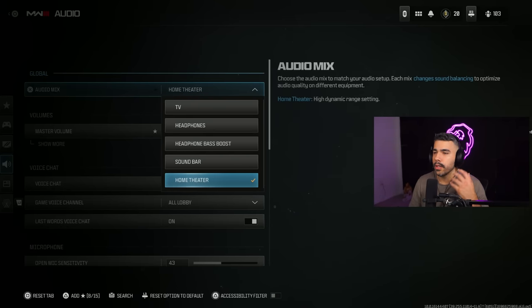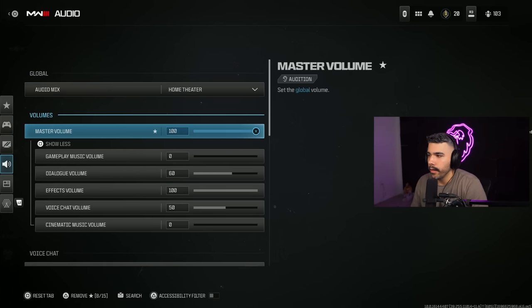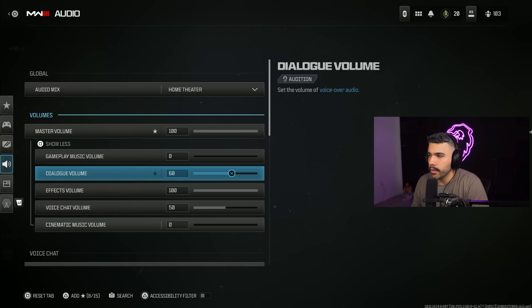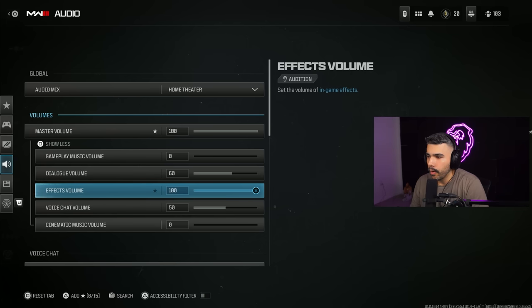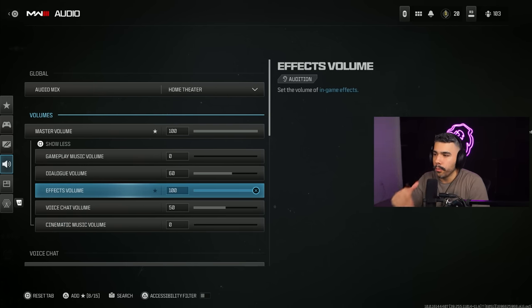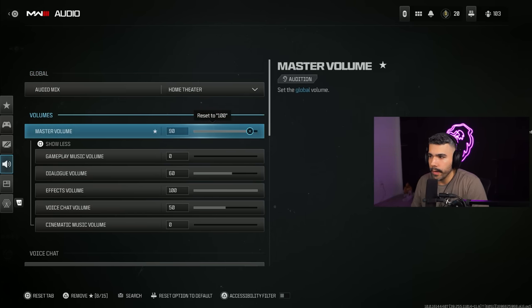For audio, home theater feels like the best for me, especially on console — I feel like I get a lot of good audio and can hear pretty well without it blasting in my ear. For my volumes: master volume at 100, effects volume at 100. Gameplay music — there's no point, it doesn't give you anything and can be distracting, so I have it at zero. Dialogue volume at 60 — this is your character calling out information, which can be pretty useful. Effects volume at 100, voice chat volume at 50 so you can hear people talking, and cinematic music volume at zero. If you're going to turn volume down, make sure to do master over effects.